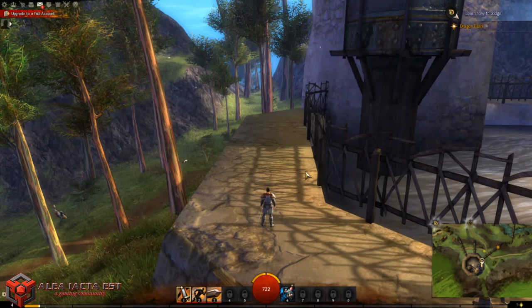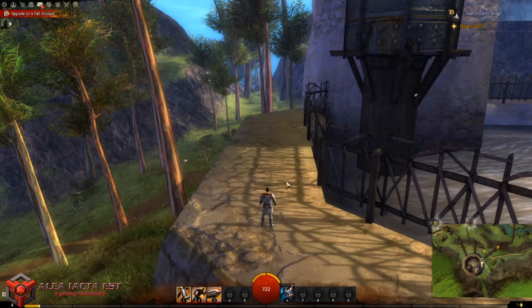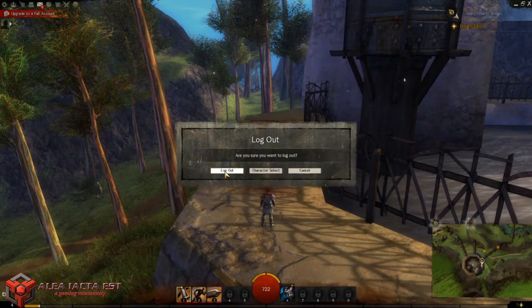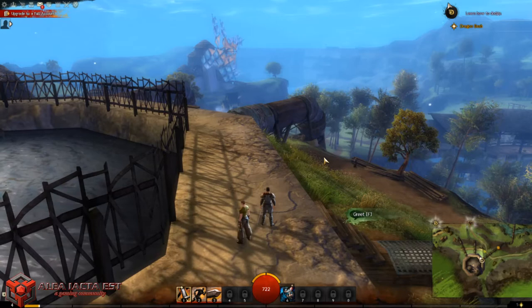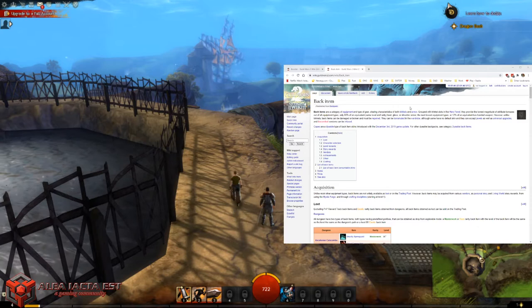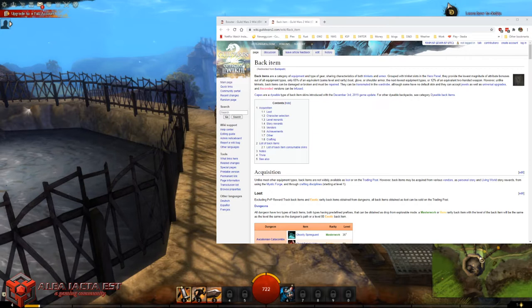At level 4, this character still hasn't unlocked much due to the free account restrictions. I got a Warhorn — an offhand weapon — but offhand weapons can't be equipped until level 6. That covers most of what I wanted to show for character creation and early gameplay. One last thing: the game has a built-in wiki. In chat, type /wiki followed by a space and the item name — for example, '/wiki warhorn' — and it will open the Guild Wars 2 wiki page for that item.